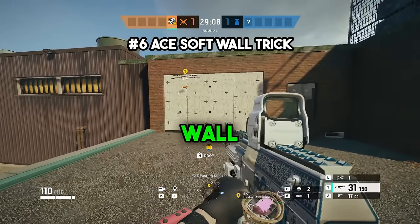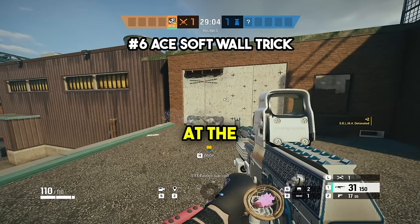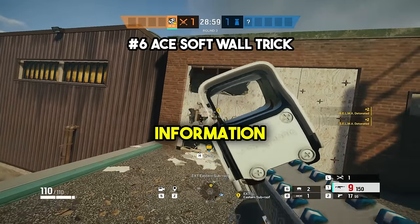Number six, you can actually make a full wall soft while using Ace by throwing a Selma at the very top of a reinforced wall and another at the very bottom. Obviously you could just open a hole normally with Ace or bring another hard breacher, but this is still useful information to know.